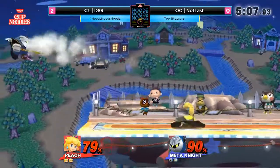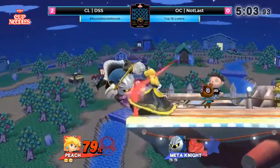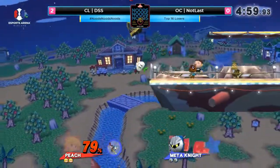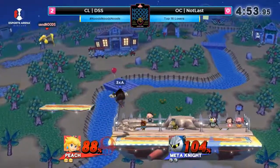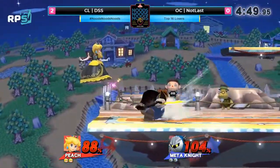And Meta Knight — definitely one of those characters where if you don't know the combo game, it's going to hurt you tremendously. Because Peach just has those stray moves that will kill. I don't even think he knows how to float. Yo, he's dead. I don't think he knows where the input is. He might — I think he did it. Oh, there it is.